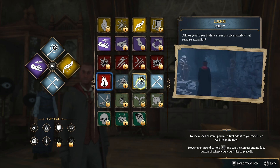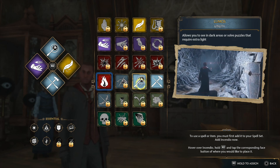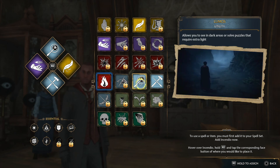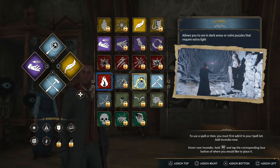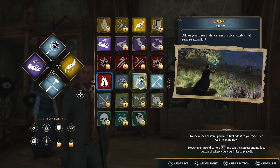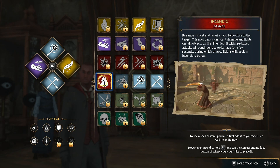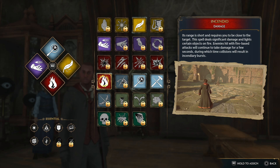You see right there they do highlight it. This is a quest in the game — I don't want to spoil it too much — but this is a quest where we have to learn this spell and pick it. So we're going to hover over it. Now where do I want to replace? Let's replace Reparo for the time being. You want to hold the right trigger and press X. Hover over it and then press X. And there we have it equipped.